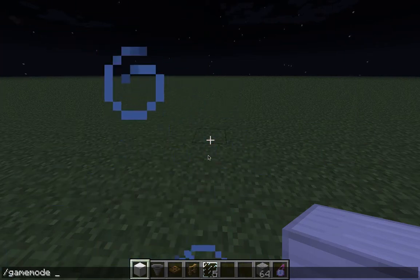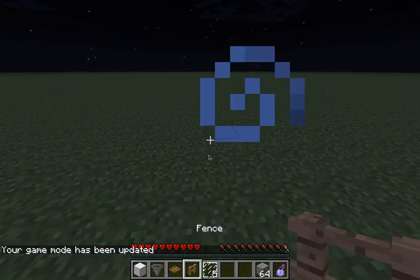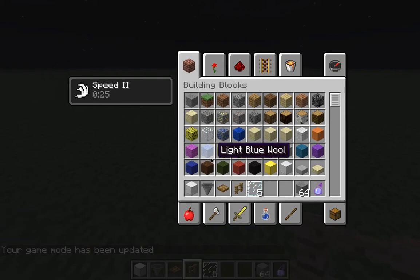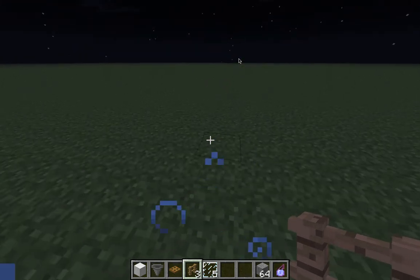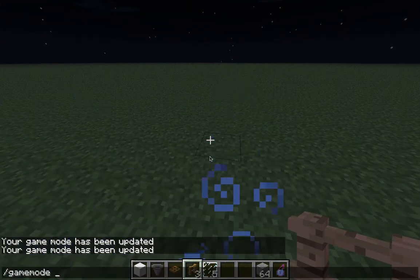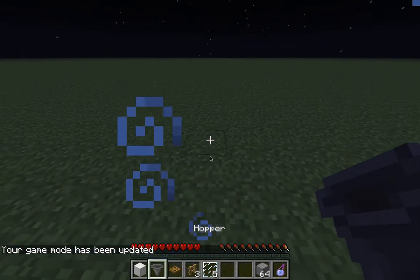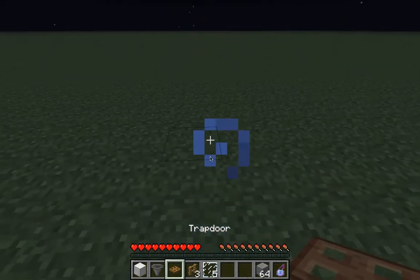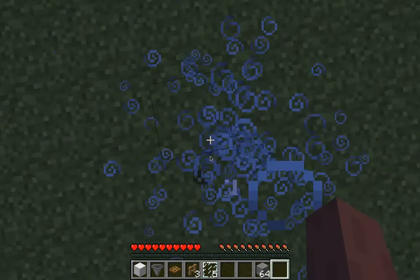First, you will need three fences, one iron block, one hopper (if you have update 1.5 of course), one trap door, and five glass panes.